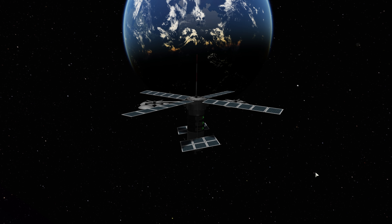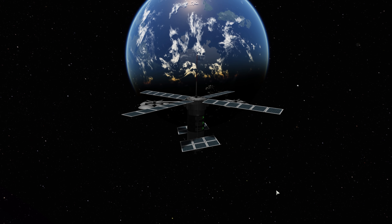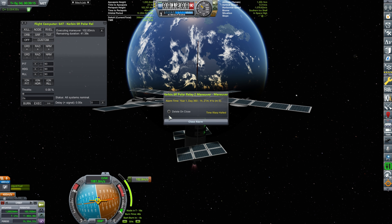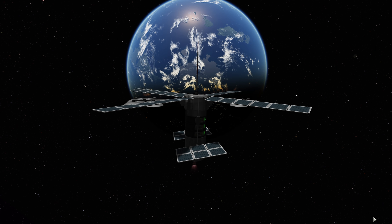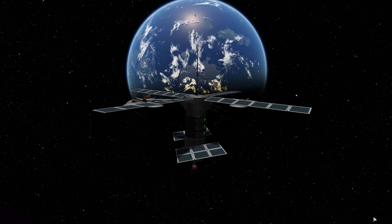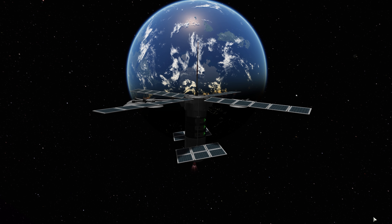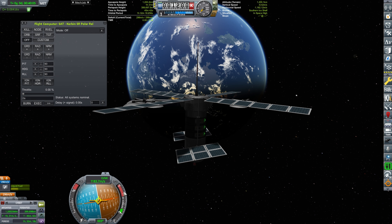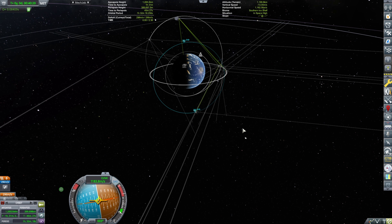Oh, if that's not the screenshot for the episode, I don't know what is — I am definitely going to keep that one. It looks magnificent. Flight computer is executing. It's beautiful, isn't it? I love these moments. The moment we have completed our burn, we are at 1.2 million meter by 400 kilometer orbit. We're going to shut down the engine and we have our relay network.